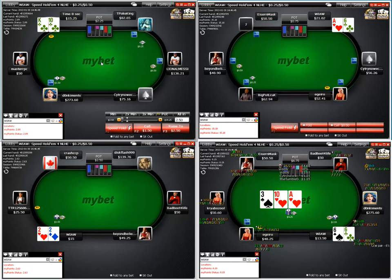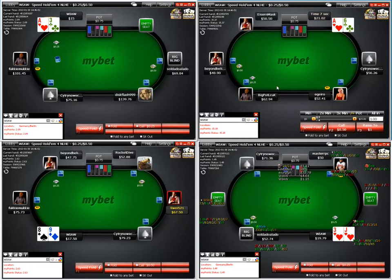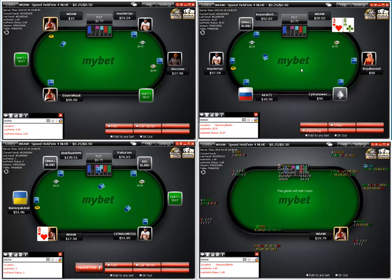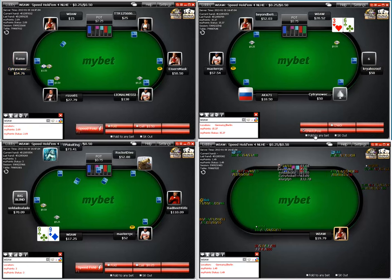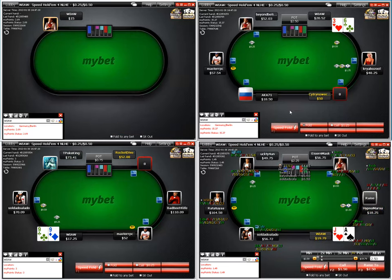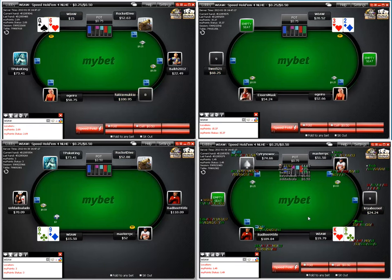You can re-steal or re-raise on the button, but we are sticking to the tight game plan here as best we can. Ace-ten suited — mid-stack it's a fold under the gun. We're only playing tens-or-better, ace-queen or better under the gun right now.